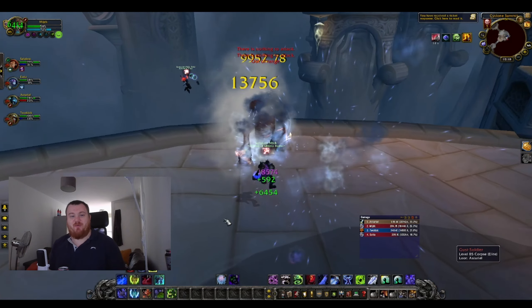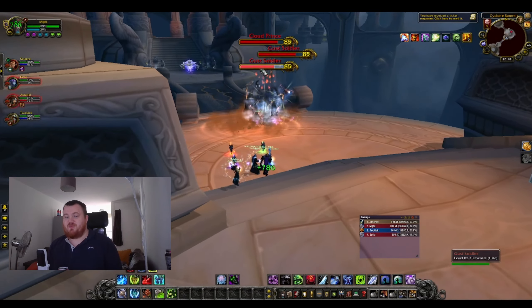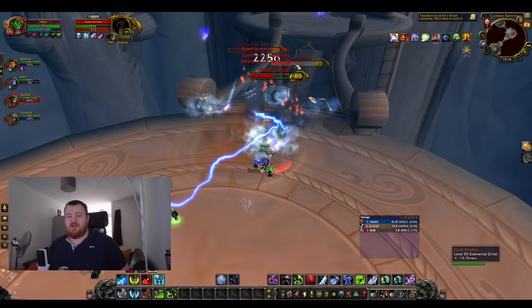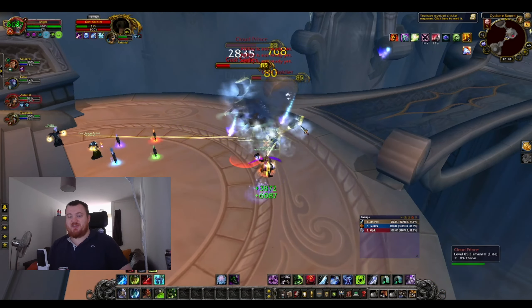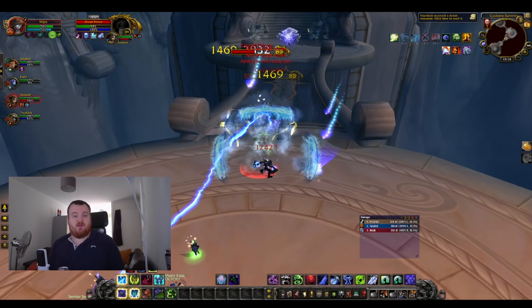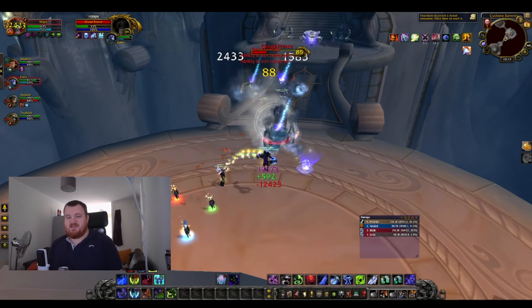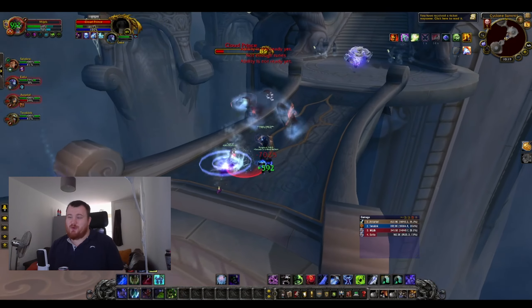Frost DK is one of the easiest specs to play and will sit mid to mid-high on the DPS meters. With a perfect setup for short-lived AoE ads fights like Magma, if you choose to switch to the ads, you'll pump just three or four Howling Blasts into them and do a really good amount of damage. They also apply Frost Fever on Howling Blast through a glyph that you'll run almost all the time, so applying your diseases is quite easy overall.